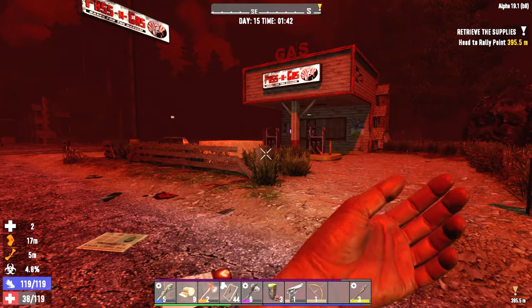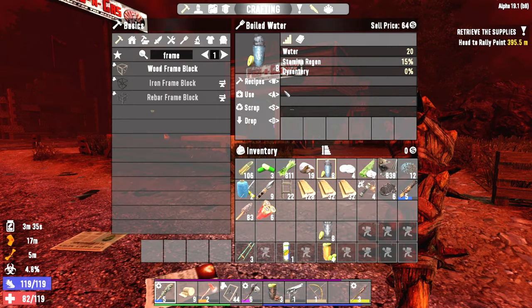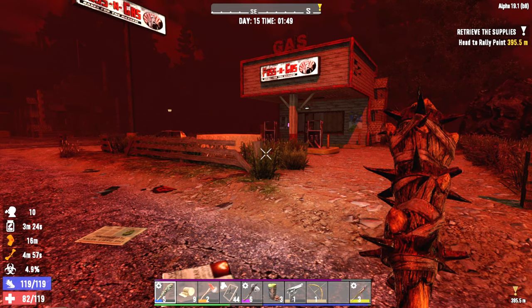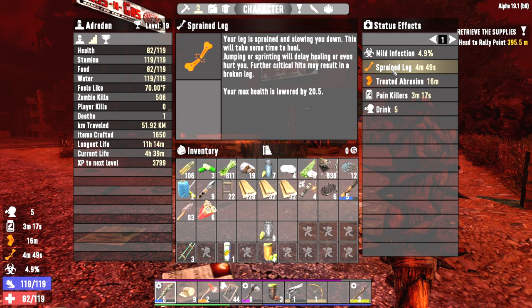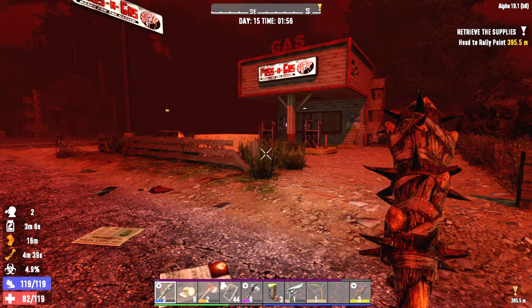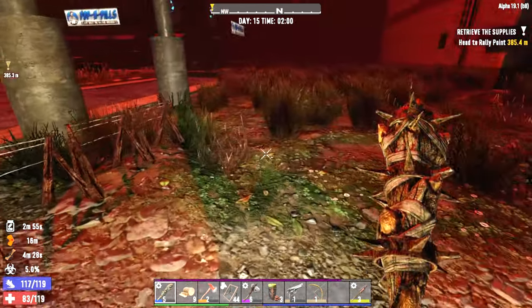Better bring our health up a little bit more at some point when we can. I've got lots of little options for health. I think we're kind of stuck in between waves here — I think what's going on is that zombies are preventing the next wave from coming in. I just want this sprained leg fixed. I don't have any more first aid bandages, so it is what it is.